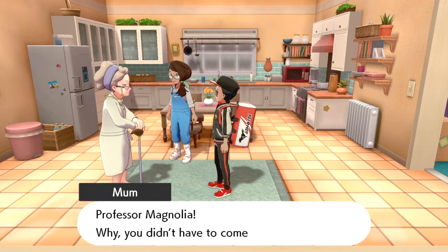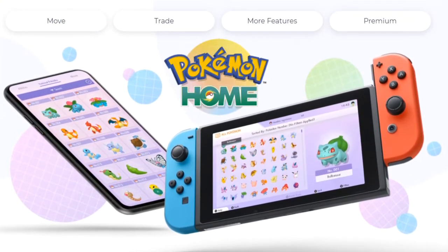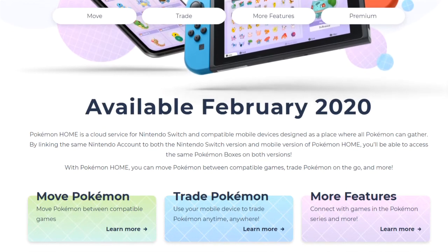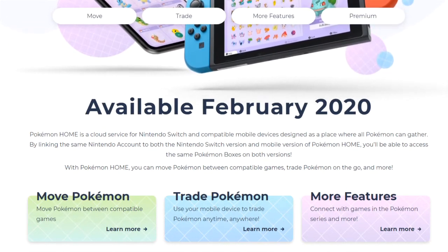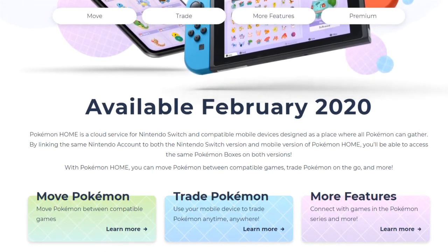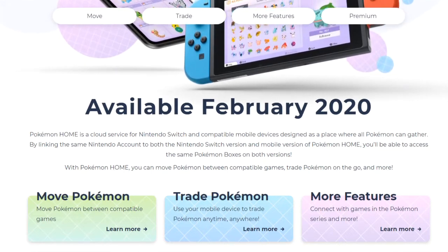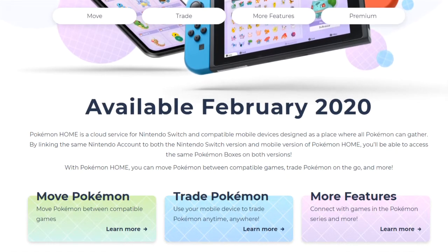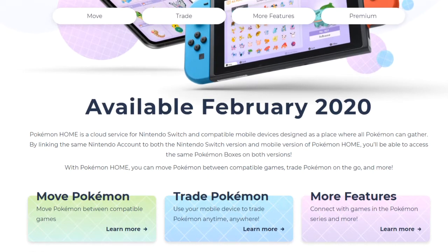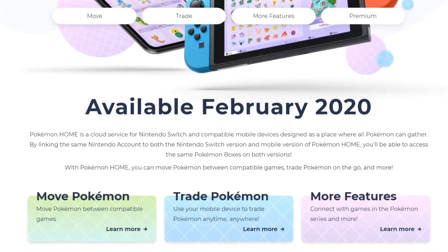All of this information is coming from home.pokemon.com — the official Pokemon Home website. I'll leave the link in the description. Right off the bat we get the date: Pokemon Home is dropping in February 2020, though not an exact date. It says Pokemon Home is a cloud service for Nintendo Switch and compatible mobile devices, designed as a place where all Pokemon can gather. By linking the same Nintendo account to both versions, you'll be able to access the same boxes on both.